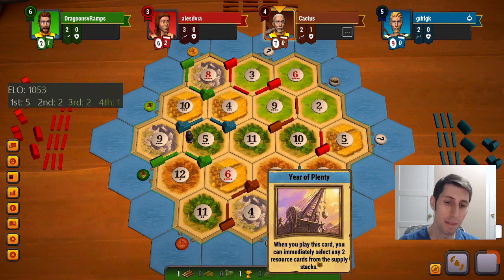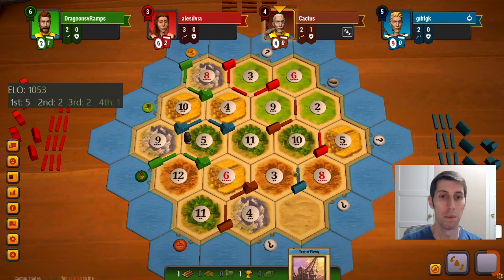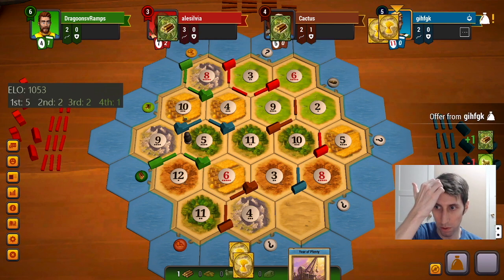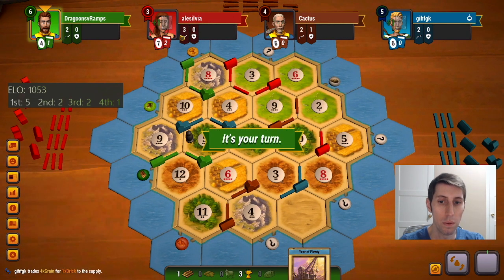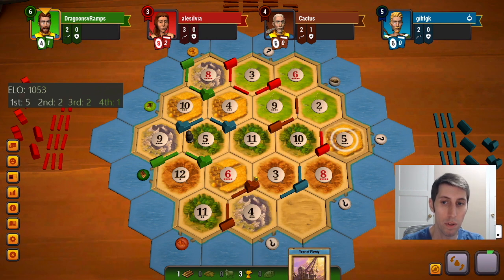This year of plenty — we'll probably end up turning it into a couple sheep. Something in the way of road-settle could be brick-sheep or something to make that happen. Four lumber for a brick. Tens are good for us. No sheep out there to trade for right now. Eights have been pretty quiet this game thus far.